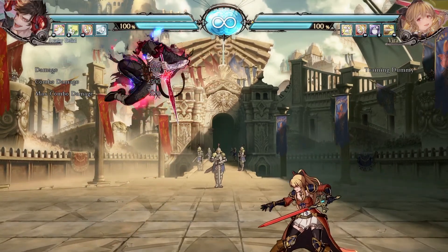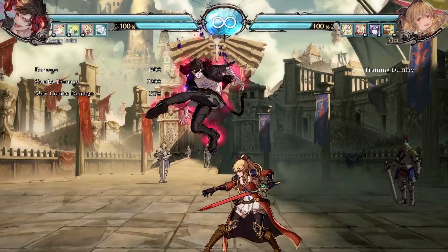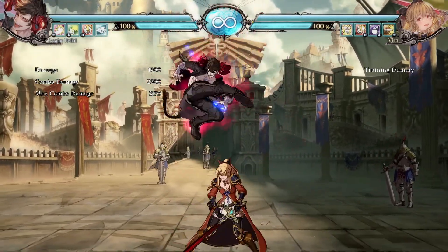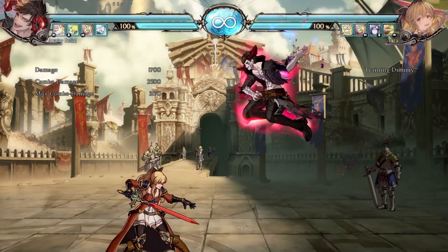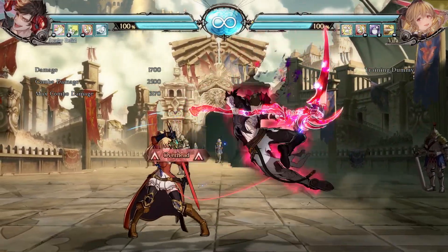That's his basic kit. Let's check out what his aerials are. His basic square is this — nothing too intense. His medium is not great. That's one flaw that I see — he doesn't really have a cross-up. He really doesn't have a cross-up. I'd say his best jump-in is probably his circle. Heavy is probably his best jump-in.